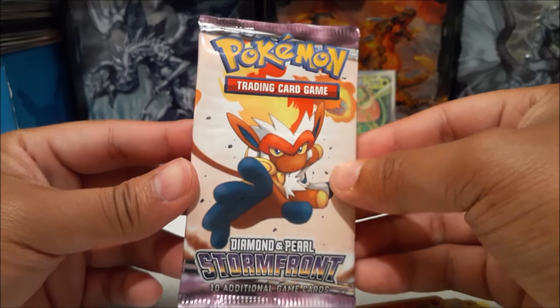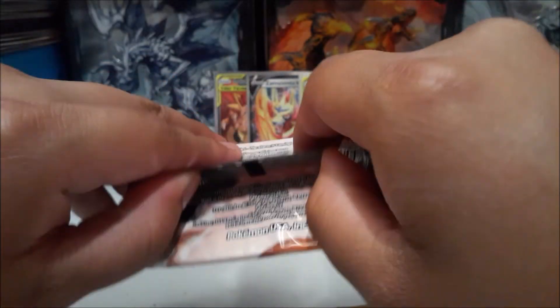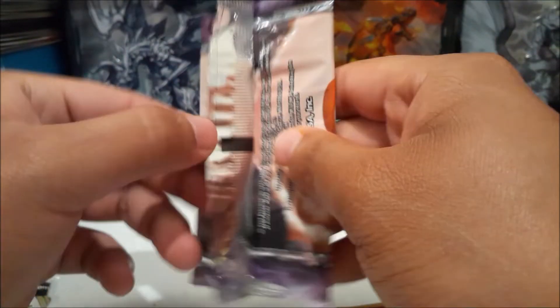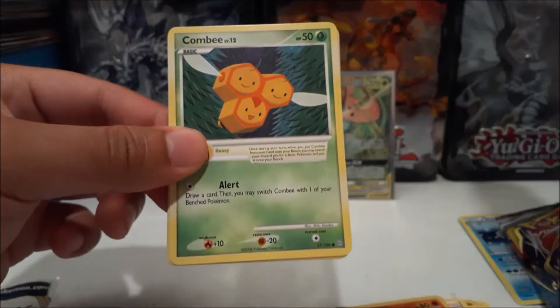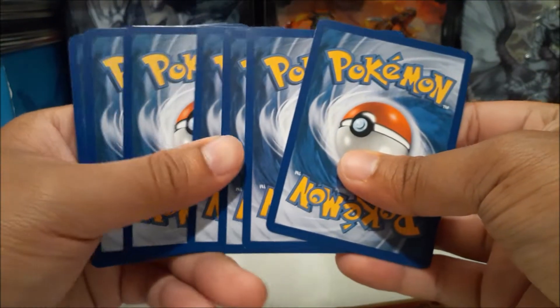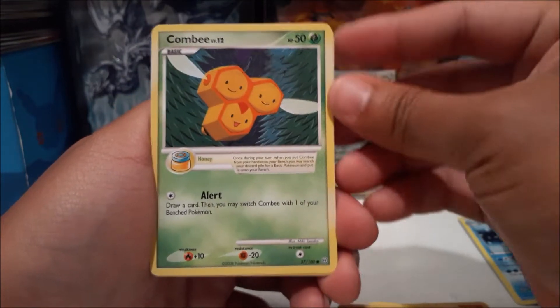Now for this beautiful classic pack — Diamond and Pearl Stormfront. I want to know when this was released... 2008! That's been more than 10 years — this is a 12-year-old booster pack. I remember this is when Pokemon cards had item cards on the Pokemon. So that means this one would be — alright, we got Combee.